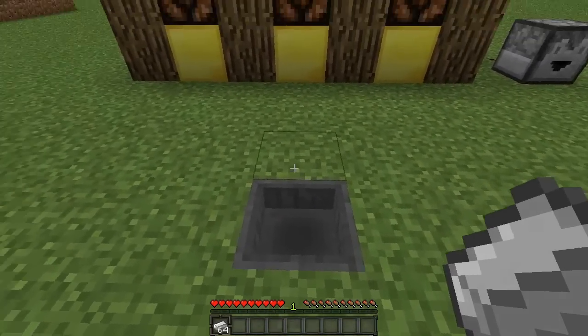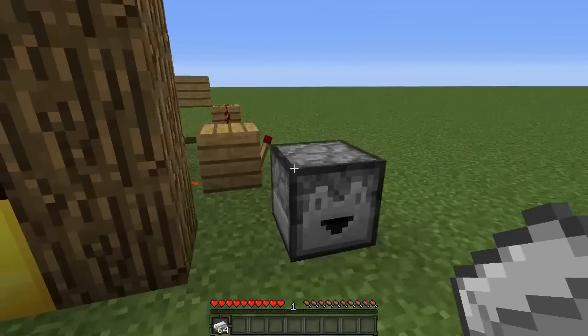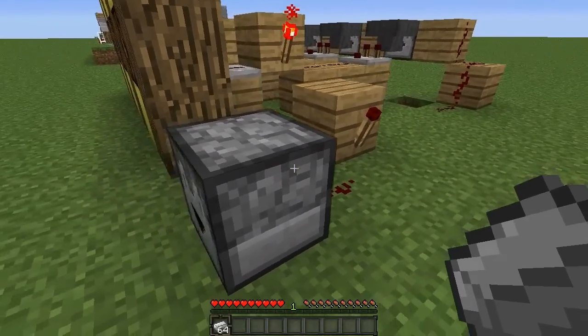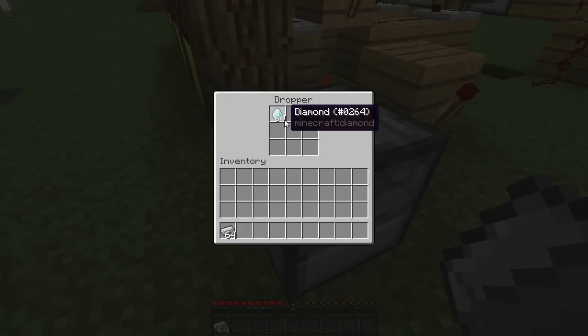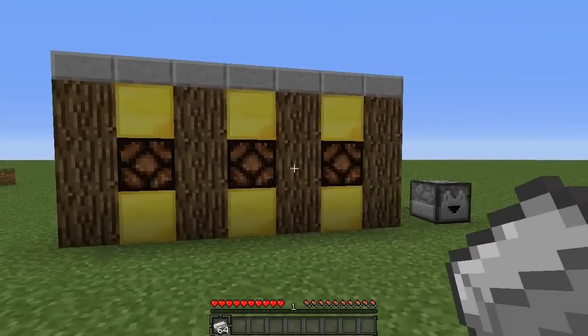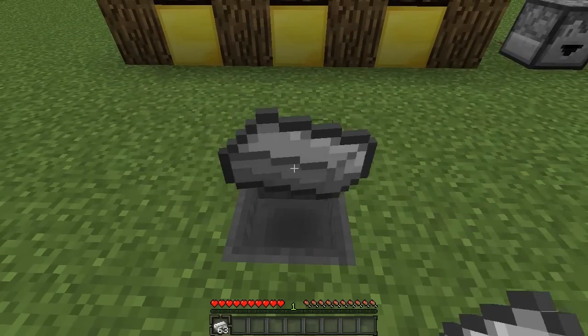So whenever we put an iron ingot in here, if all three of these lights turn on, it's going to generate an output. This is highly configurable to whatever you want. I've decided to connect this output up to a dropper and it's just going to dispense one diamond. So if all three of these lights turn on, we are going to win. So let's put in an iron ingot and see what we get.